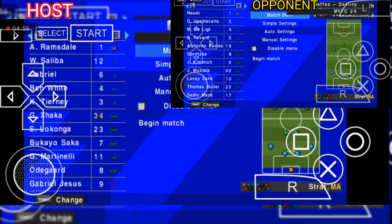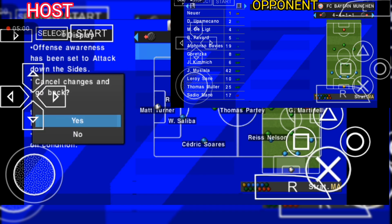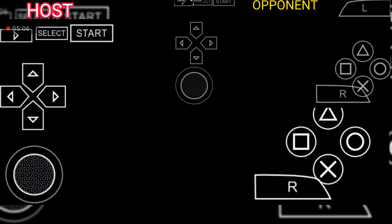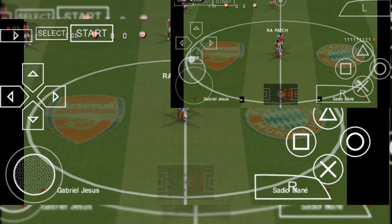The host has done that and now you can proceed. You can do your formation as you wish, and the opponent can do so too. You can start your match by clicking master. As you can see, this is not a scam — this is not fake — this is real. I just did this today.